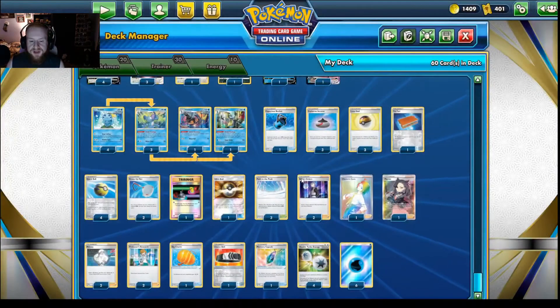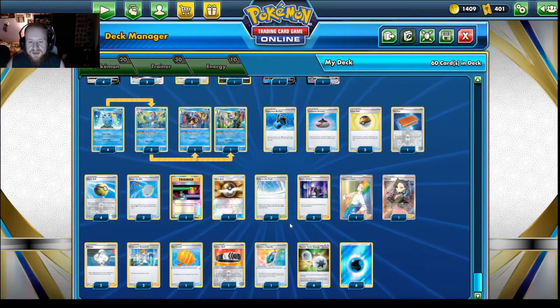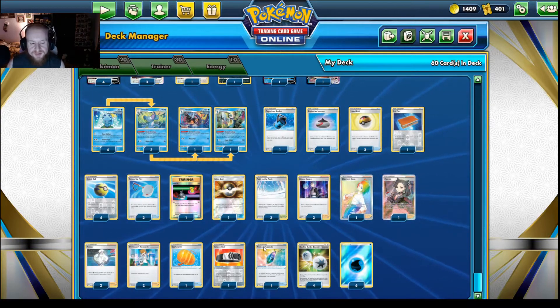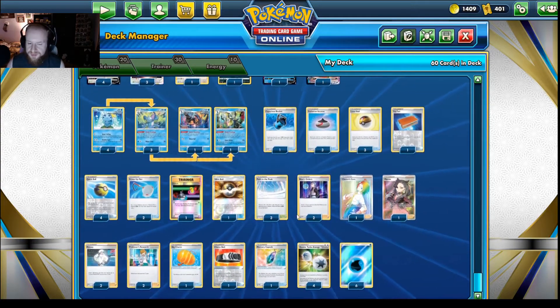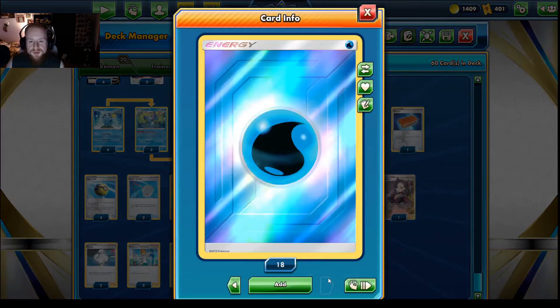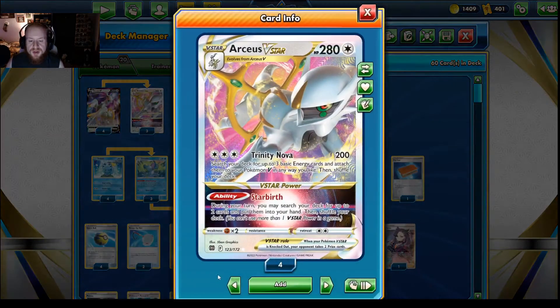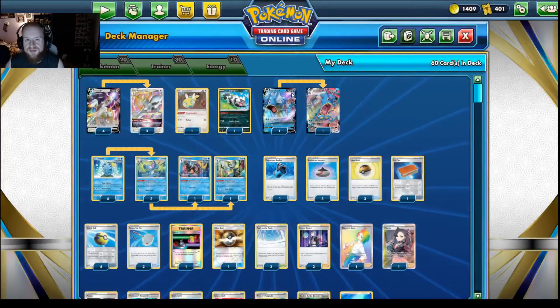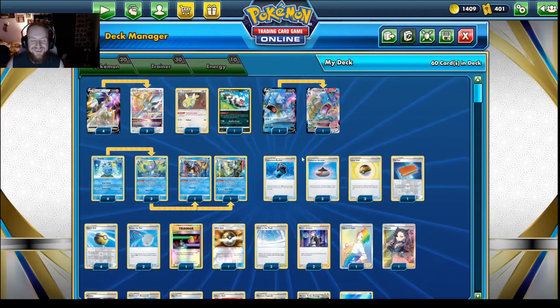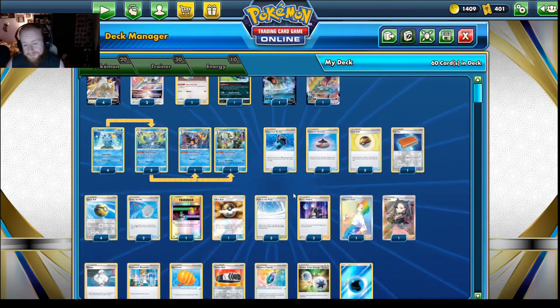We also run a Switch for switching cards, one Big Charm, and one Choice Belt for extra numbers. Three Path to the Peak — once you're done with Star Birth you won't have any other ability, so you might as well try to shut your opponents down. We already went over Memory Capsule. For energy: four Double Turbo and six water energy, giving targets for Trinity Nova and Trinity Charge. Gyarados obviously takes water energy to attack, and Capacious Bucket and Melanie help out with energy too.